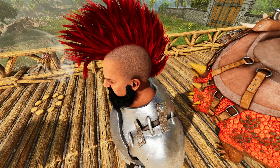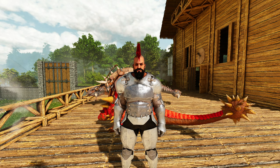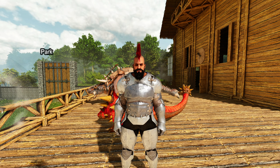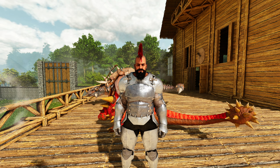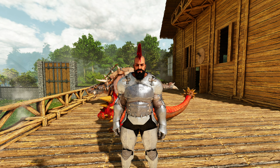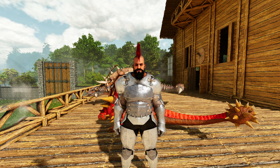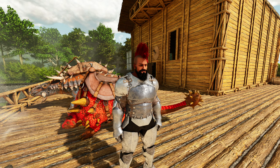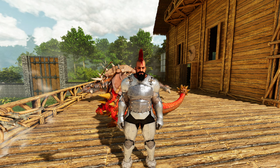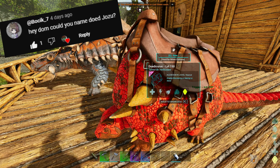We are now at the point in our playthrough where we really need to begin making fancy electronics and big machines. However, we're struggling on a certain resource at the moment: polymer. There is a quick and efficient way of getting this resource with either a super weapon or a super tame, and today we're going to go out and try to get that tame — the pelagornis. Also, last episode we tamed up our stone gatherer, the doedicurus, and got a name suggestion for the roly boy — big shoutout to Bockyx7 for the name, sorry if I butchered it.